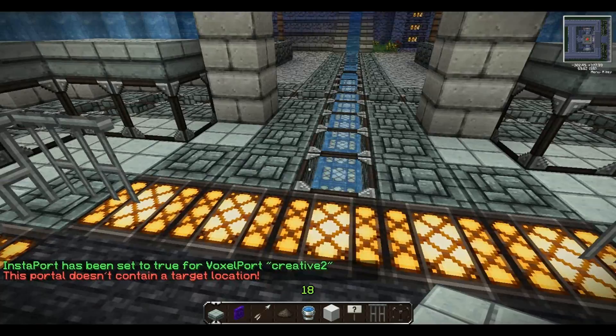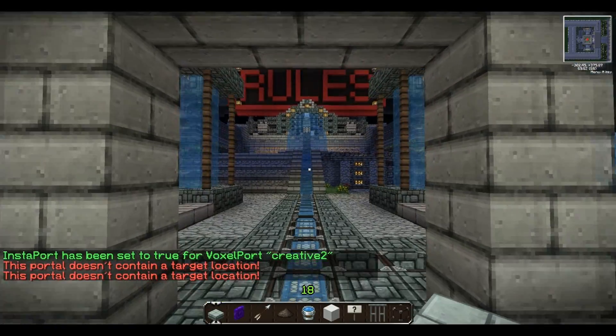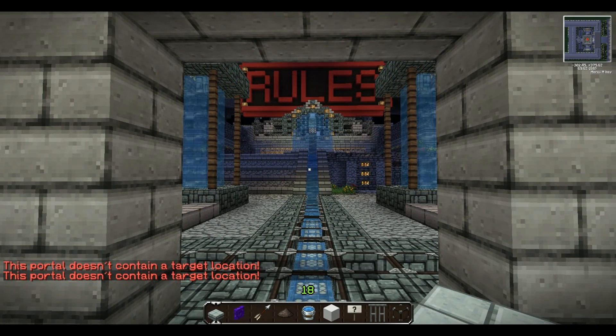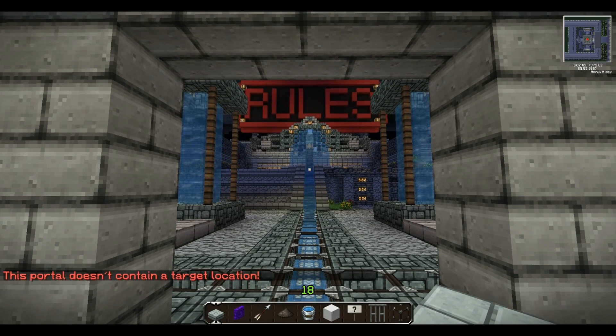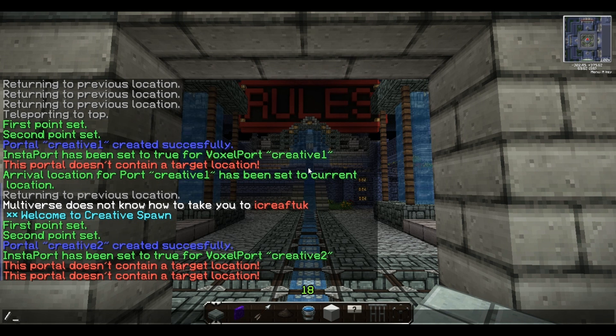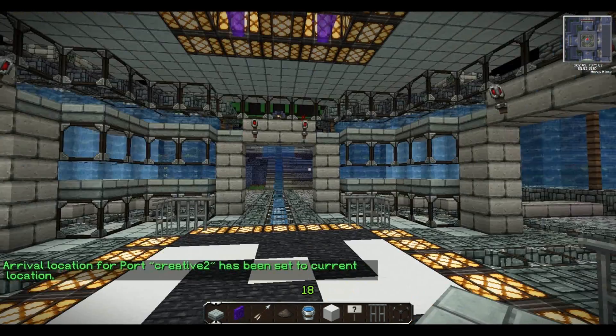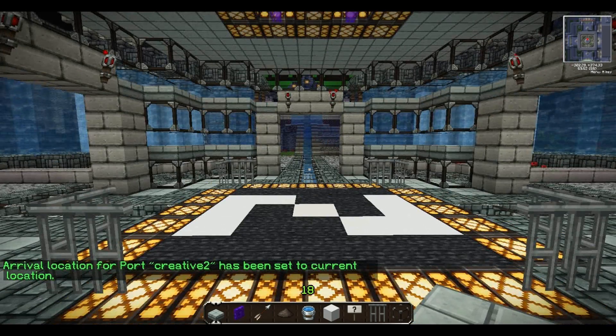As you can see, the target location is not set yet because I need to link them together. This position is going to be the arrival point for people coming in. Type 'VP arrive creative two'. That's my two portals set up.